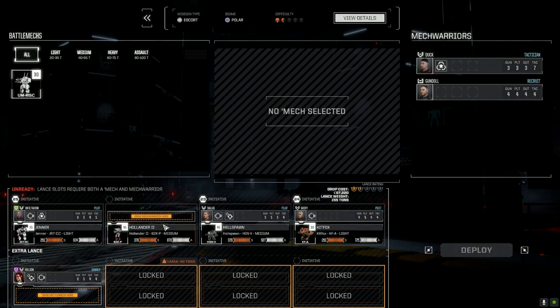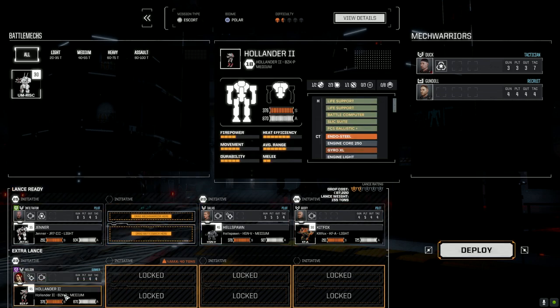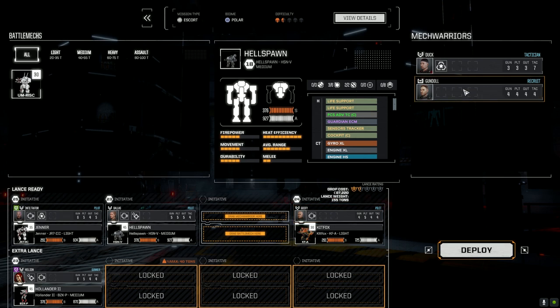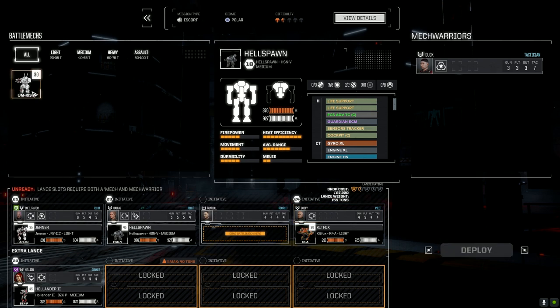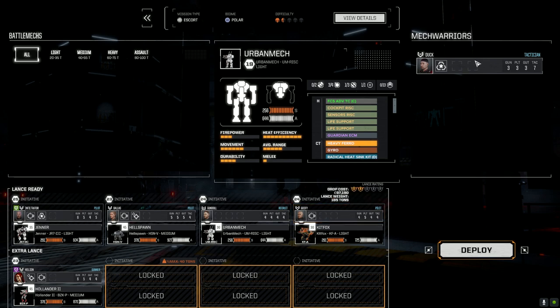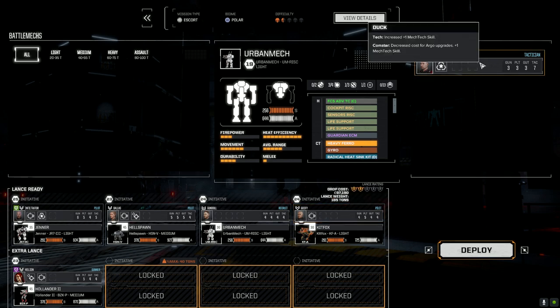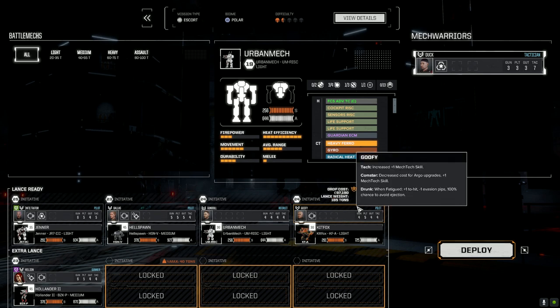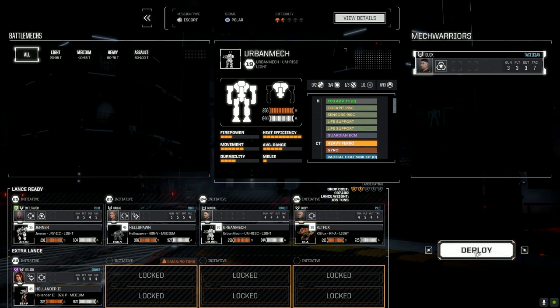I'm going to move Hellion down here because she's going to be the commander of our next lance. Let's move Dallas up to second spot. Goofy can stay where he is. We're going to bring in Gundal. I was thinking about maybe bringing in Duck, but he doesn't quite have the ability to do sensor lock yet, so it's not really worth it.